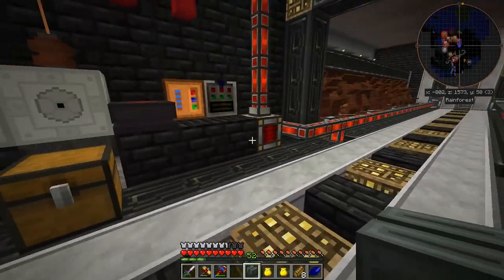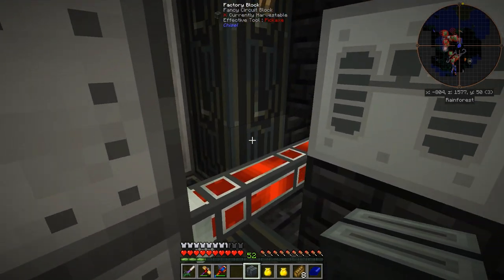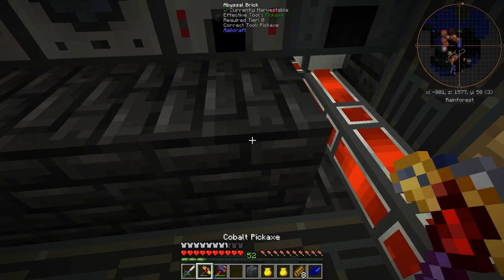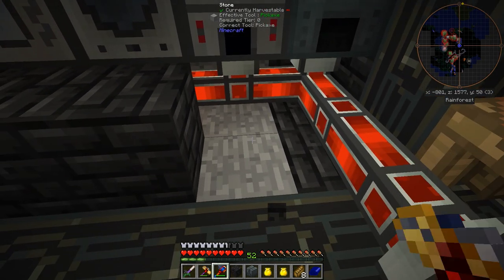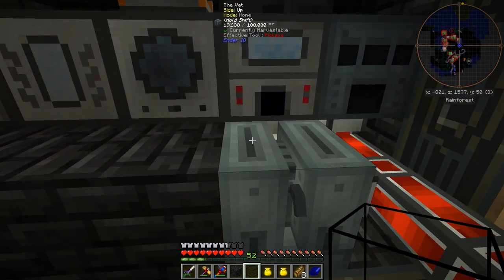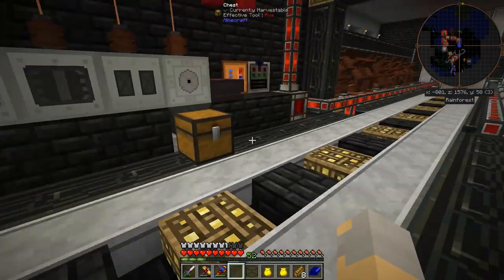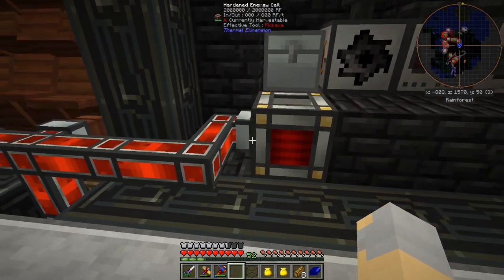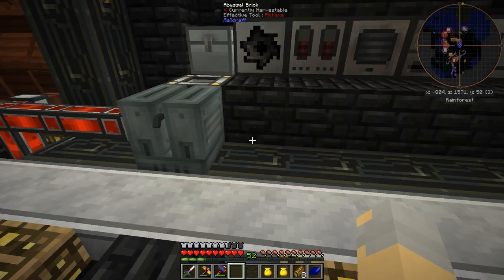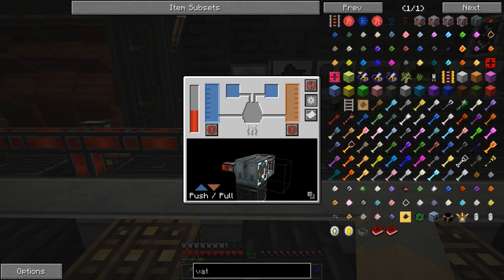Alright, I'm back and I've got everything ready to make the Vat. I don't really know where I'm gonna put this thing — for now I'll put it right here. That's kind of horrible and ugly but I guess it'll work. I'll put a tank to the left. I'll configure this so that it outputs there. Push right — yes, I think that'll work.